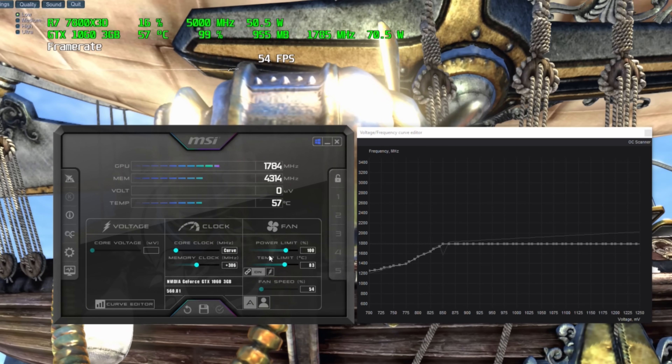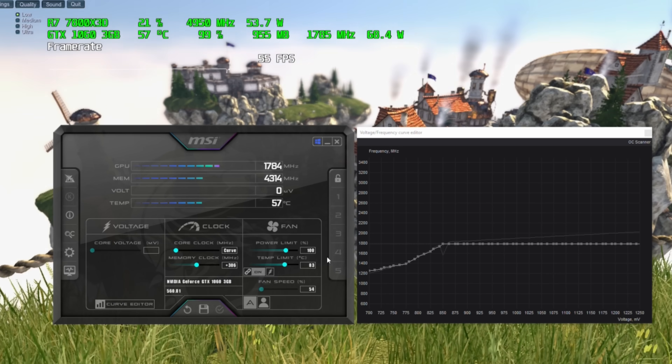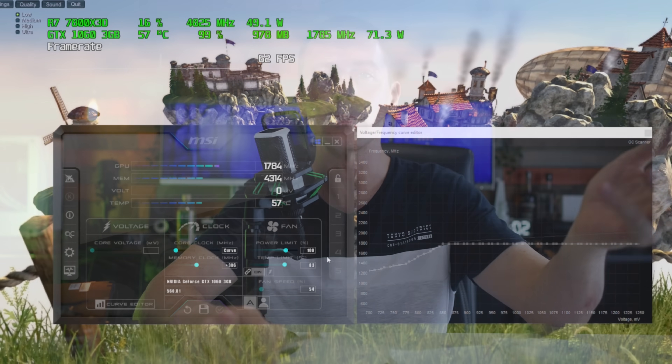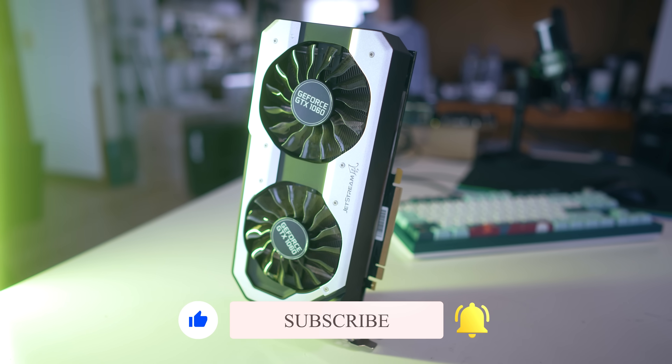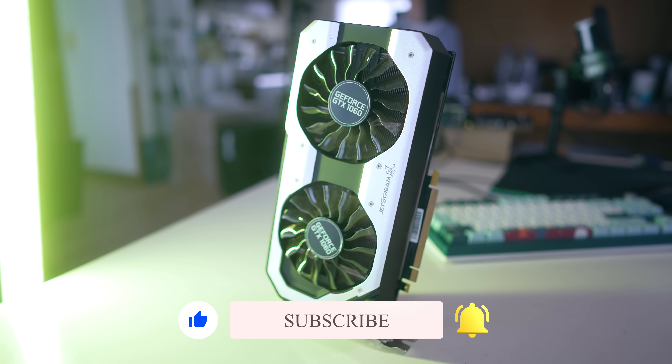To wrap up: for high VRAM-demanding games like Starfield — where recommended requirements exceed 8GB — you're better off with a higher VRAM card. But for basic popular multiplayer titles, the 1060 3GB still has a purpose. There's no such thing as a bad product, only a bad price, and that couldn't ring more true for both the 3GB and 6GB in the gaming scenarios we've shown today. If you enjoyed the video, hit the like and subscribe buttons and I'll catch you in another one soon.